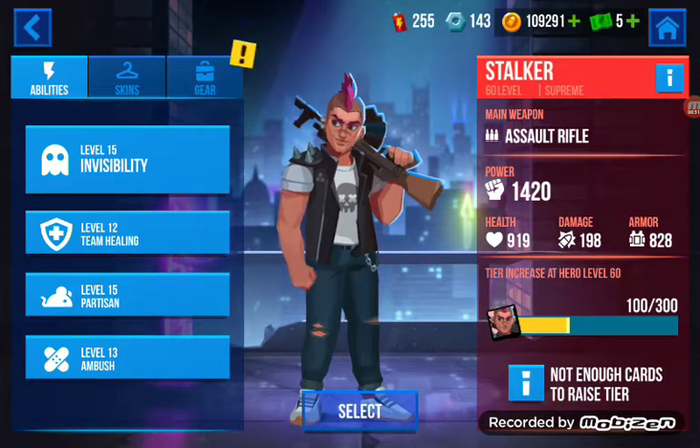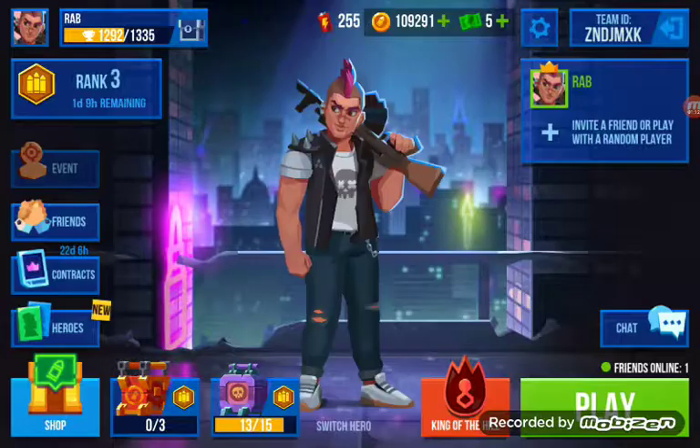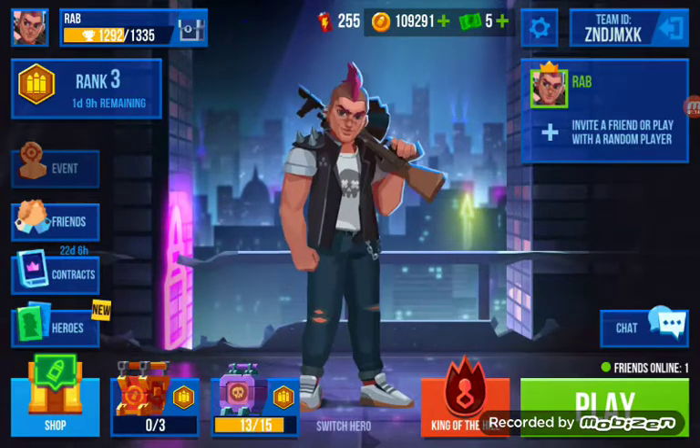We're working on team healing and ambush as well — just need to get the batteries to upgrade Stalker. After that, I'm thinking of going Hurricane or Firefly as the next heroes, since I've got the most cards for those. One's a shotgun hero and one's a sniper hero, so it'll give a nice change-up from the assault rifle.